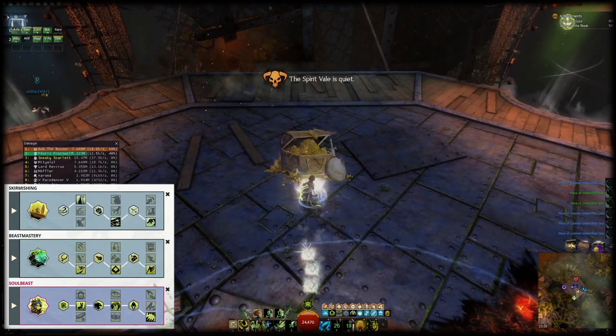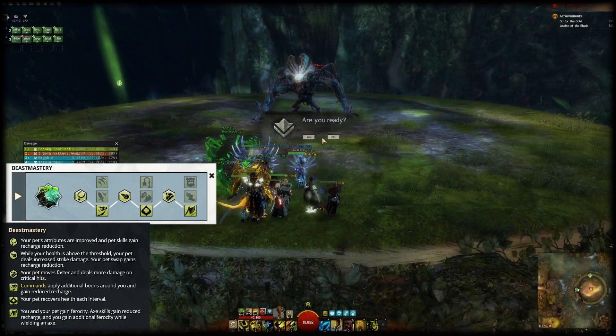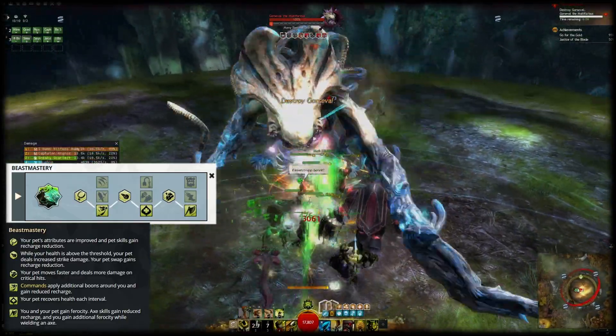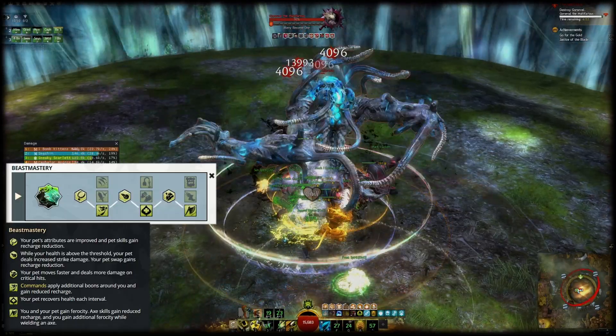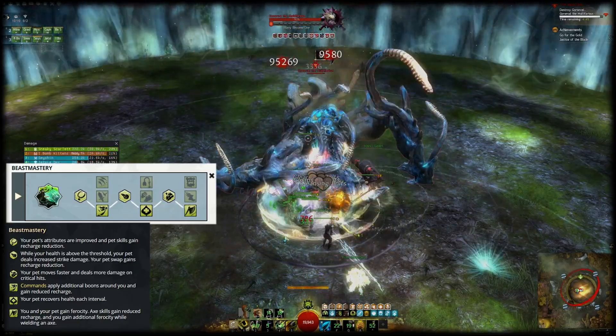Beast Mastery is universally great for Soul Beast because it strongly enhances your pet, and on Soul Beast it therefore enhances yourself the same way. It increases all of your stats aside from expertise, healing power, and concentration, further boosts your damage while on high health, makes you move 30% faster, and further reduces the cooldowns on pet and command skills by 20%. All of this is great — never change these traits.